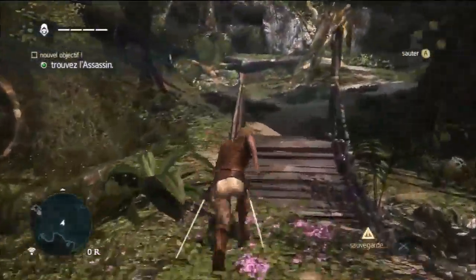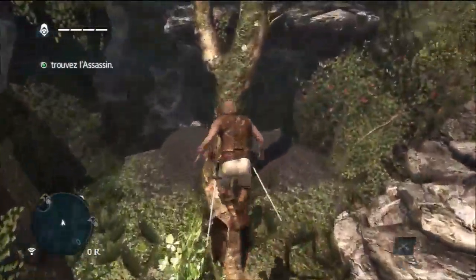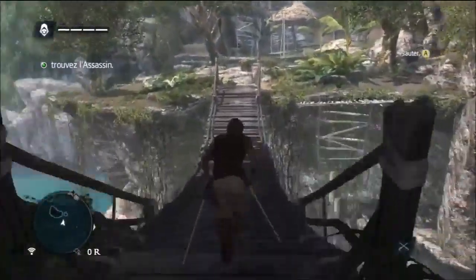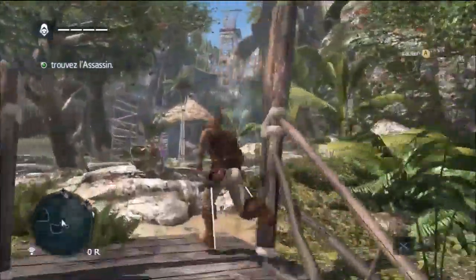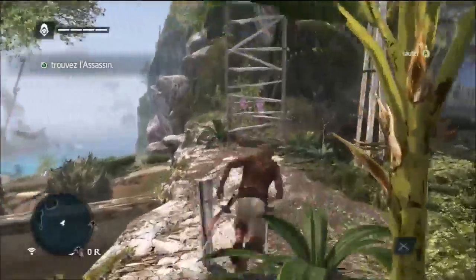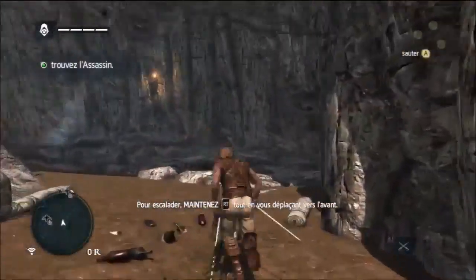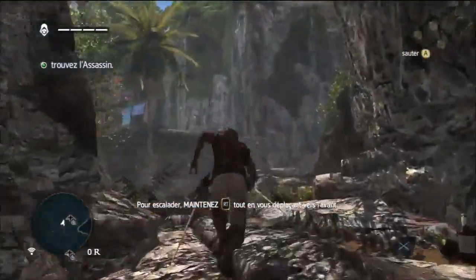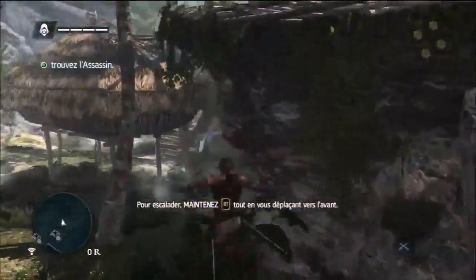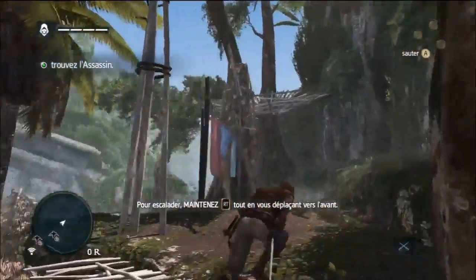Étonnant : nous ne sommes pas un assassin, mais on va devoir en traquer un, parce qu'on est bien entendu un pirate. Black Flag étant la traduction de 'drapeau noir', le symbole des pirates par excellence. On incarne Edward Kenway qui, comme son nom l'indique, fait partie de la famille Kenway — rappelez-vous Connor. Edward est le père d'Ethan Kenway — à chaque fois je me gourre sur son prénom, c'est Ethan.